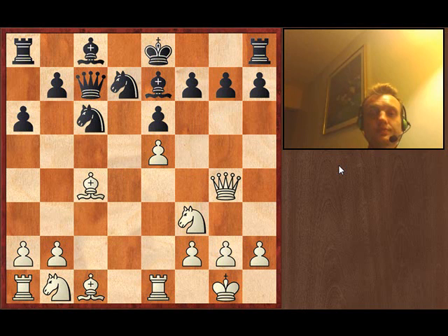After g6, I continue to develop with the bishop, defending my pawn on e5 and at the same time putting pressure along the diagonal, indirectly affecting the queen right there.